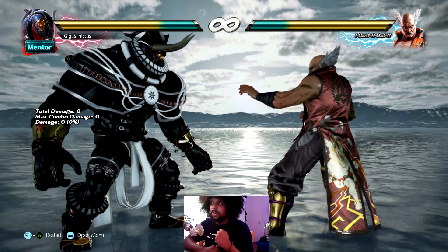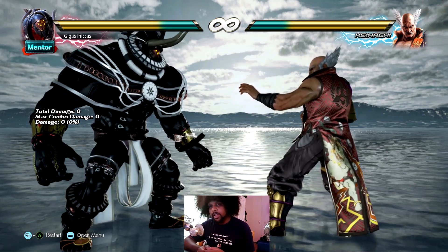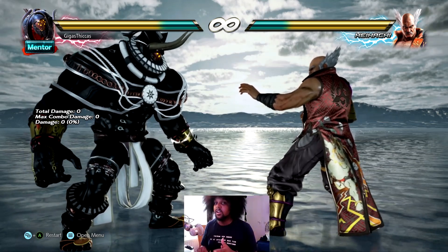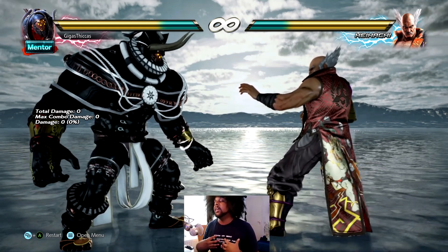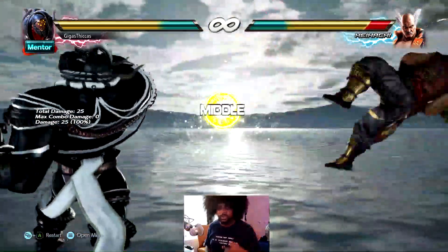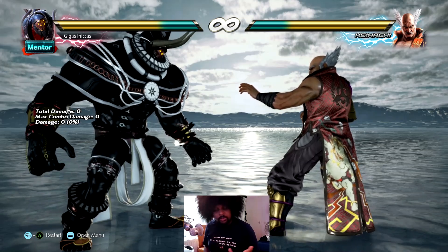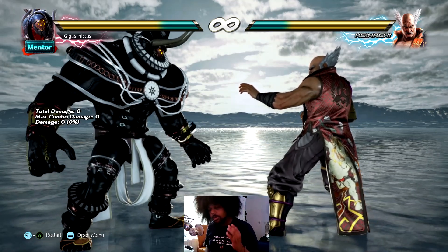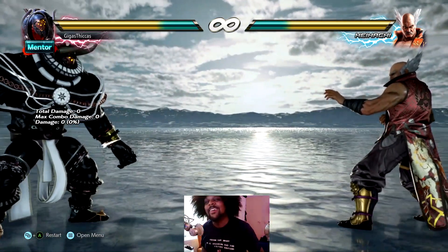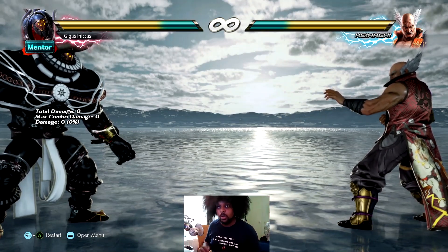Alright, so now we're here at training mode. Not everyone plays Gigas the same way — I like to play a little bit more passive: zoning, spacing, and then creating a whiff punish for a knockdown. That is one of my basic game plans because it's quite effective. Gigas has his tools for that — 4,2 has great range, for example. But if you don't feel like using this method, feel free to adapt your own game plan. If it works for you, perfect. But that's why I'm creating this video — I'd like to explain my method, and I hope it works for you as well.